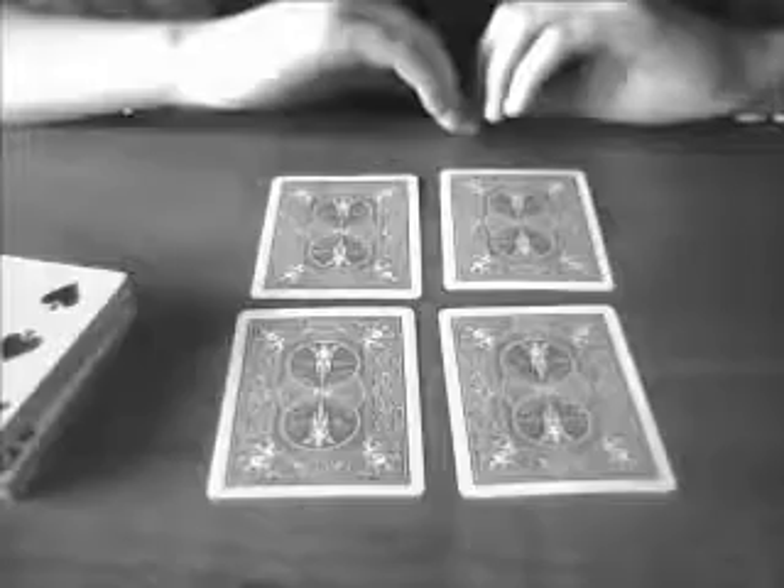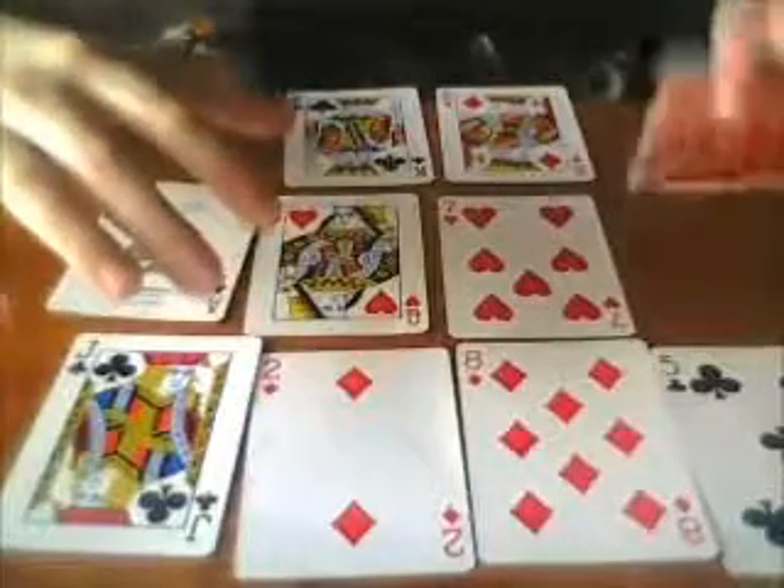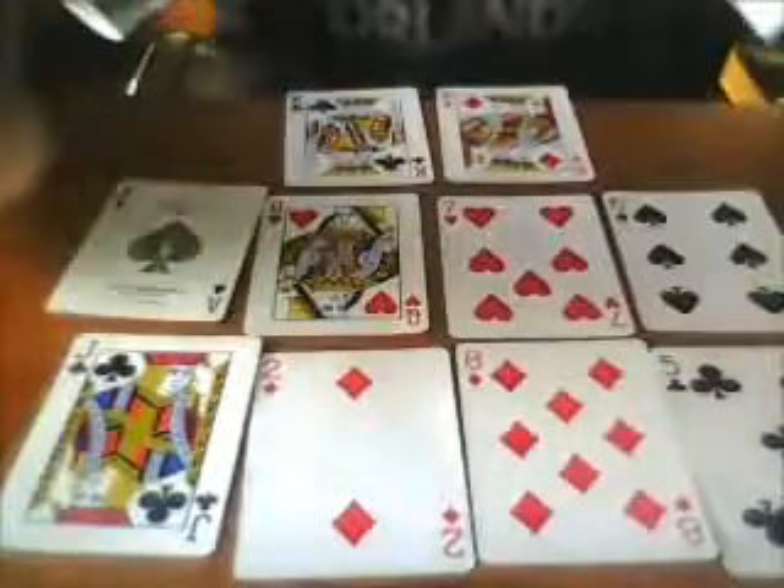Then you're going to need to let those cards sit and dry. You're going to need to spread them out individually, face up. Let those cards sit for about overnight — I don't know how many hours that would be. After they dry, put them back to back again, and then put them underneath something heavy like a book.